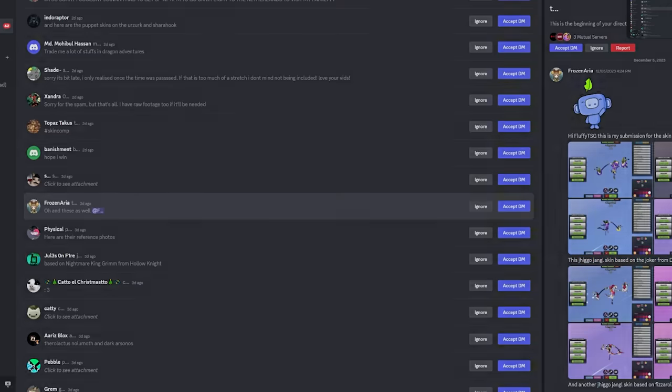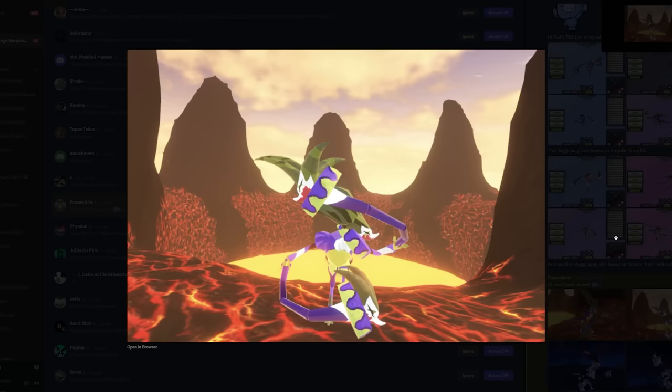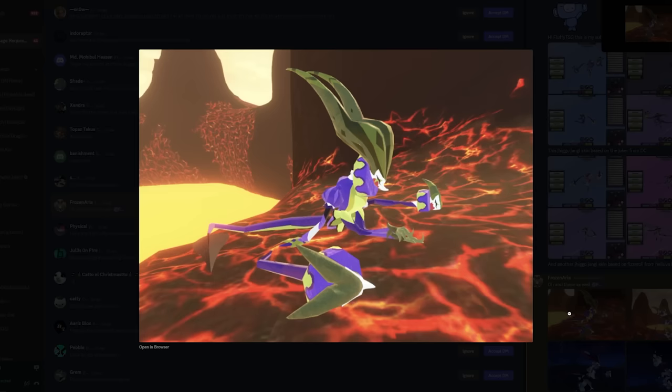Oh, it's a Joker! Okay, this is what I want. This is really cool, I like that. I really like the Joker skin. Yeah, the Joker one is really good — I can't say anything bad about it. It's really good.